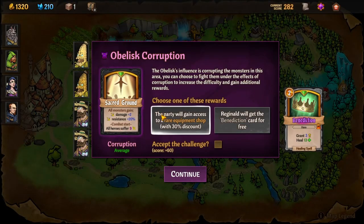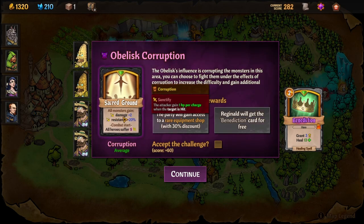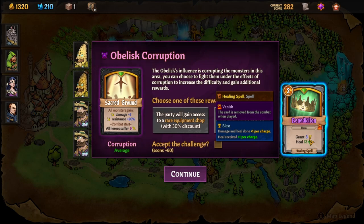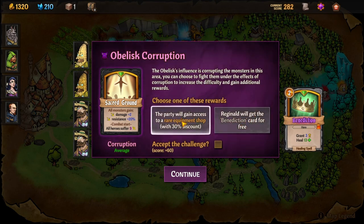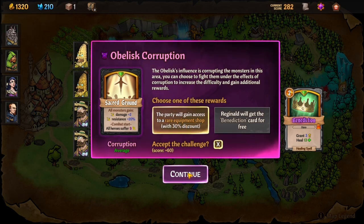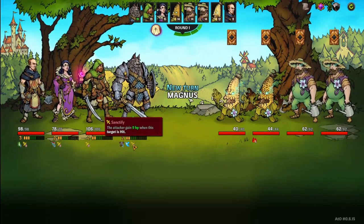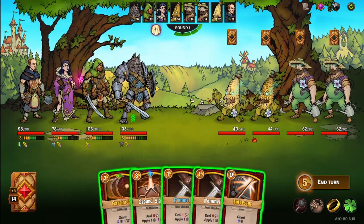Alright, so if we're headed to the hatch we've got to go down this way. Obelisk Corruption — so this is like an optional thing that makes it harder, but then we get to do one of these rewards. All monsters gain extra holy damage and holy resistance; at combat start all heroes suffer. We're killing so efficiently right now, I feel like we should just do this — and that is a good card. We could do the rare equipment shop; actually let's do the rare equipment shop. I feel like maybe these two will definitely be dead. Basically, anytime they hit me they heal for nine, but there's just not going to be that many of them around.